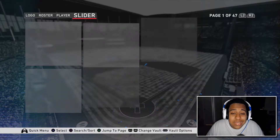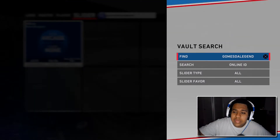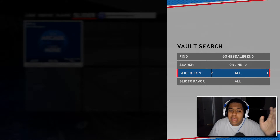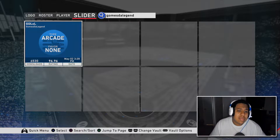Then head over to the sliders and do the exact same thing - go to the roster vault, search 'gombs the legend' online ID. Same thing for the sliders vault - search 'gombs the legend' online ID, and download that slider right there. That's gonna be very important.